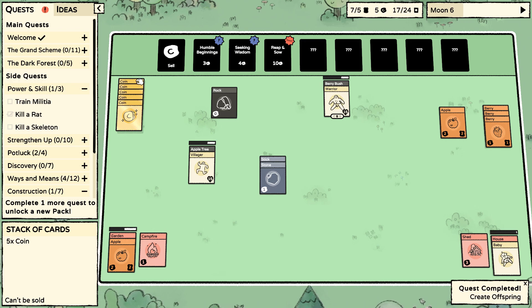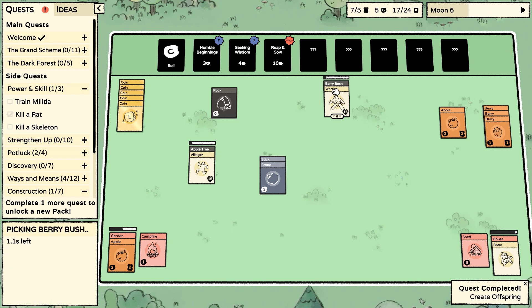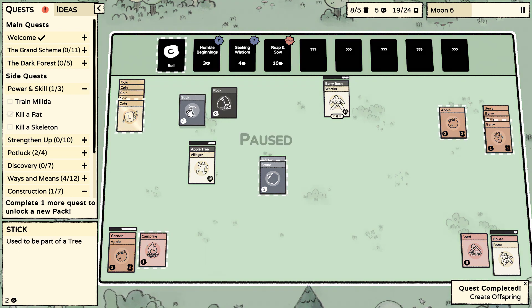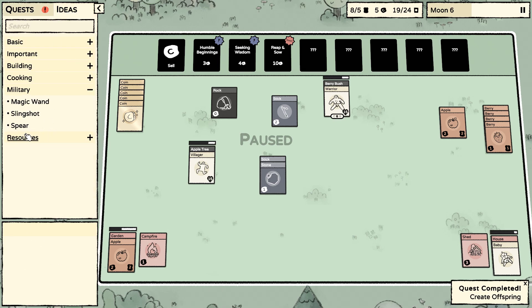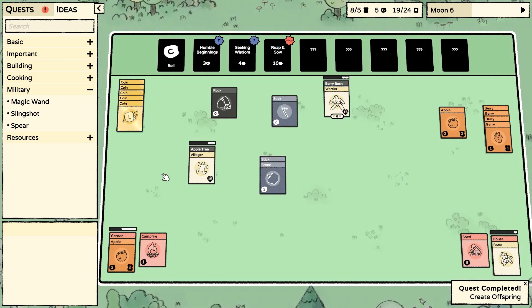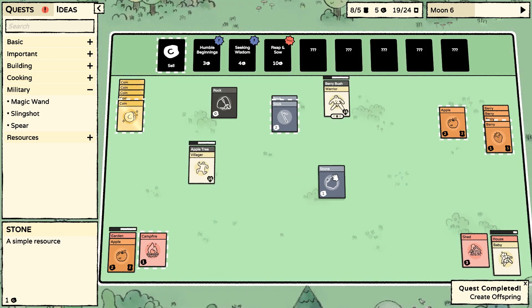I want to try and get a reaping sow. We got a stick — we need wood for the spear. We need two sticks and a wood — so we just need one wood now.